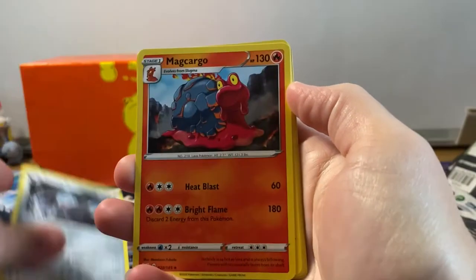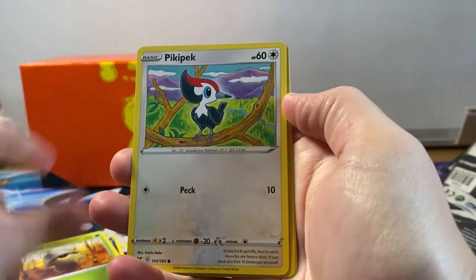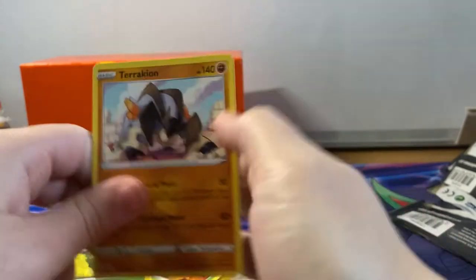Last pack: Swoobat, Excadrill, Macargo, Ferroseed, Joltik, Sandile, Seadra, Pikipek, reverse holographic Kakuna, and a regular rare Currakedge.